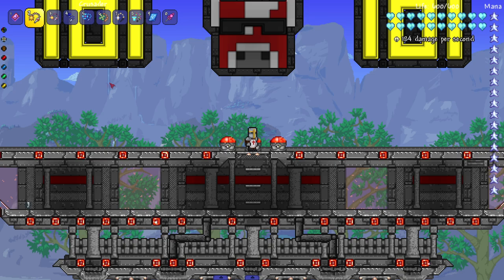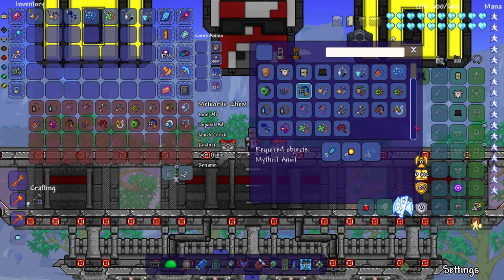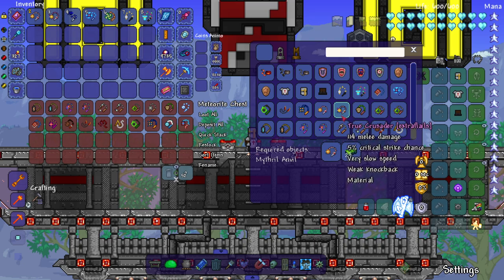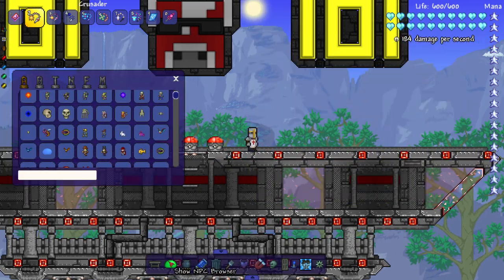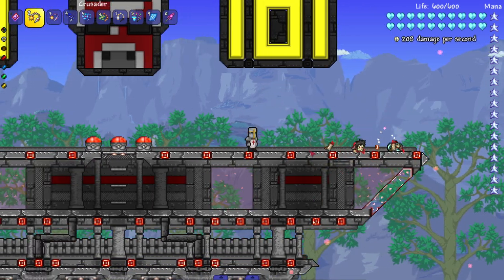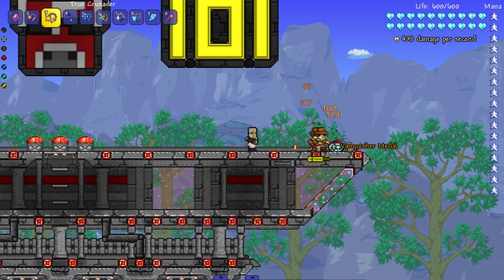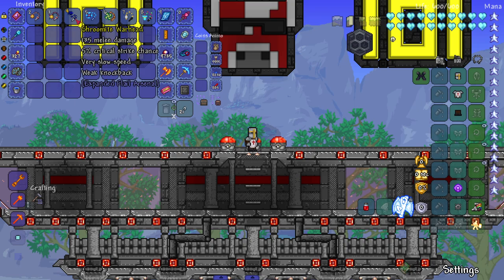We have the Crusader, which requires hallowed bars, and the True Crusader, which is the Crusader plus chlorophyte. They're the new flail variant and they're just good solid flails - nothing special, just good damage. Testing on Doctor Bones - correct, just straightforward good damage flails. Nothing particularly special, just stronger.